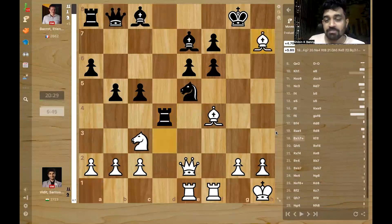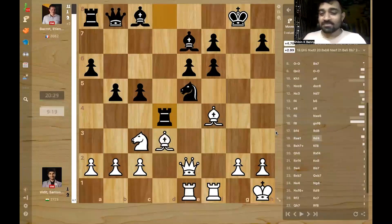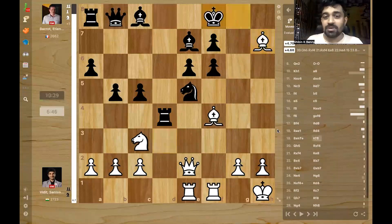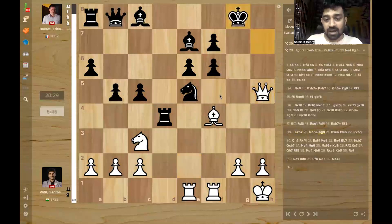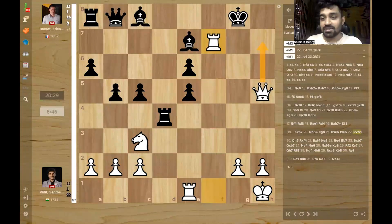And now came bishop takes H7 — the sack. Vidit had very little time here; he had 9 minutes. Imagine the nerves at this point — one mistake and the beautiful game can become a forgetful memory. He lashes out with bishop takes pawn. The point being: after king takes bishop, then of course queen H5 check. And if king goes back, we can take here. Bishop will be E5, and pawn can't take back because if pawn takes back, rook can be on F7 threatening mate, which is unstoppable.